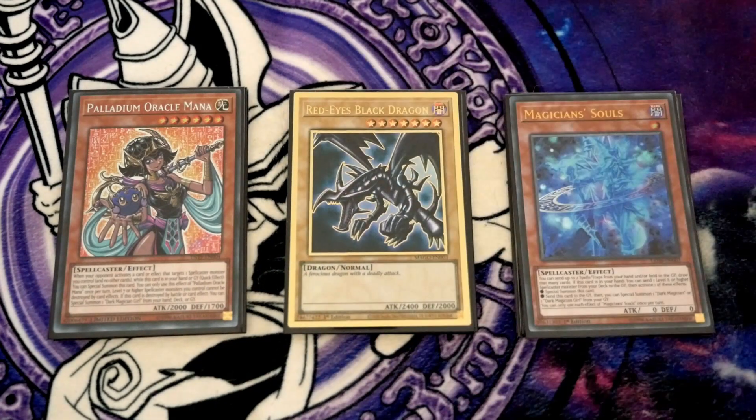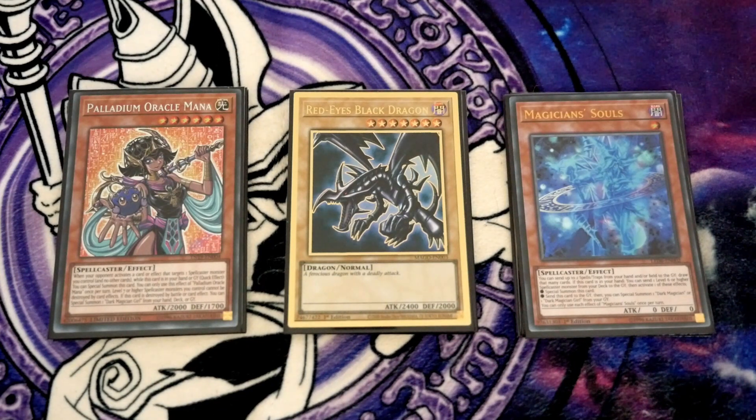Obviously Red-Eyes, because you want to make Red-Eyes Fusion and make Dragoon. It's the most powerful card right now, so you'd be silly not to play it.